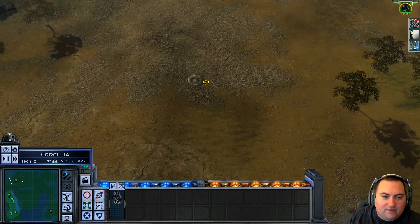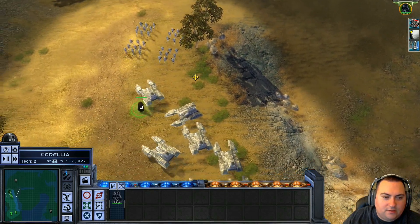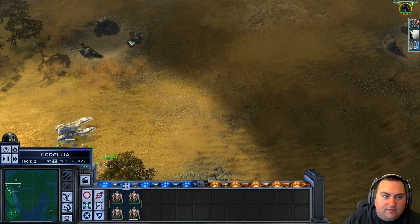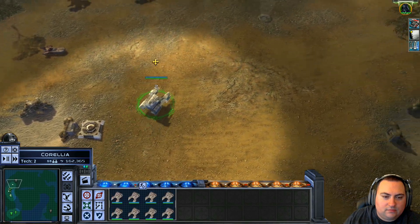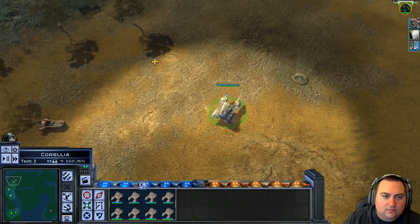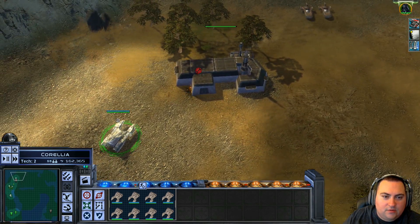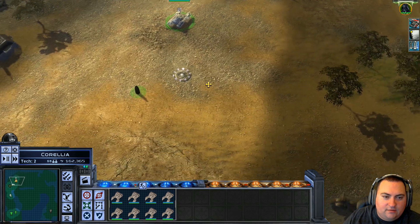They're actually capturing this reinforcement point. It looks like they moved off of it. There's going to be units right around here — infantry units. Bombing run available. Did I lie? Where'd they go? Is that a cantina? Human dwelling.